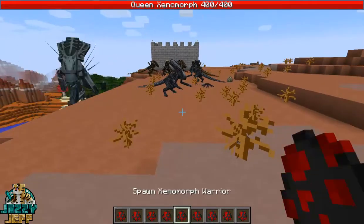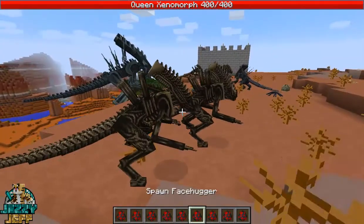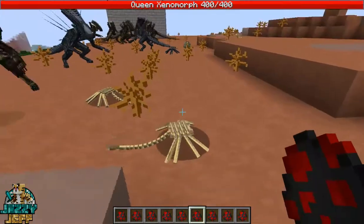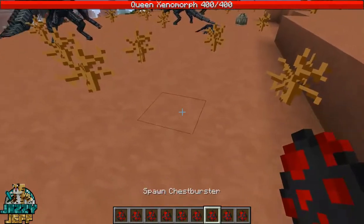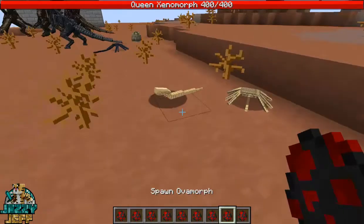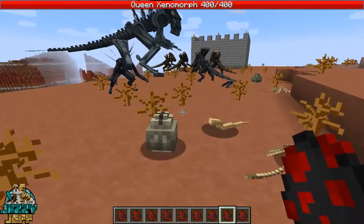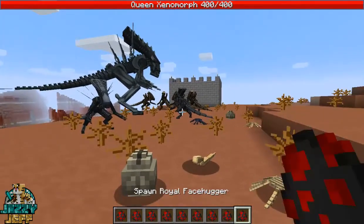And they will all fight with one another. We have a few warriors here — these guys are pretty nasty. We've got the little facehuggers as well that will jump on your face and lay an egg inside of you. And once they do that, the chest buster will come out, which is pretty disgusting. We also have the Overmorph, which is the little eggs that will hatch once you get close to them. That Queen alien is absolutely huge.